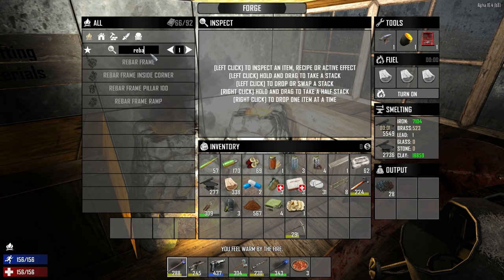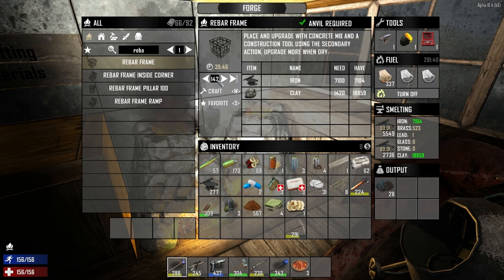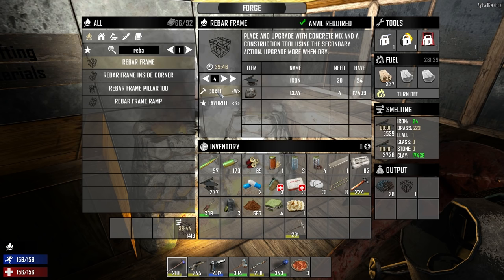Rebar frame? So in the right furnace I can make 1,400 rebars with everything we have in there. Do we want to make all of those? I just make what I need, and whenever I run out I come back and make more. But that would probably be good just because of how much concrete and rebar we're gonna need for the whole wall and whatnot. Oh yeah, I forget about the wall. Well, 1,400 rebar is going to take 40 minutes.